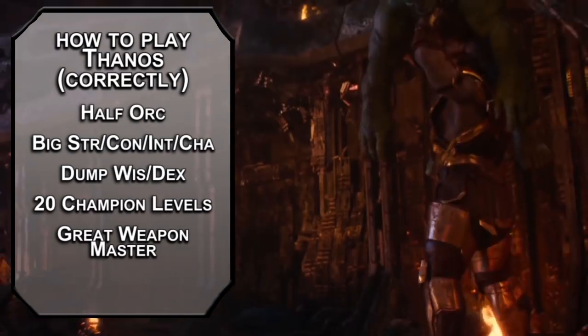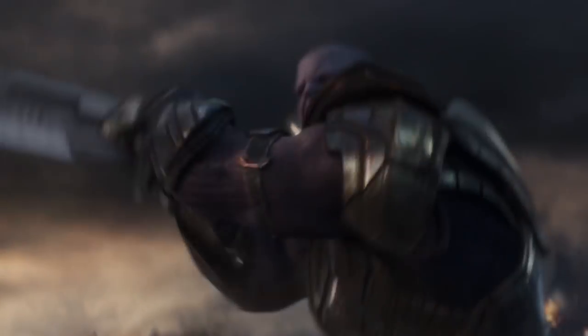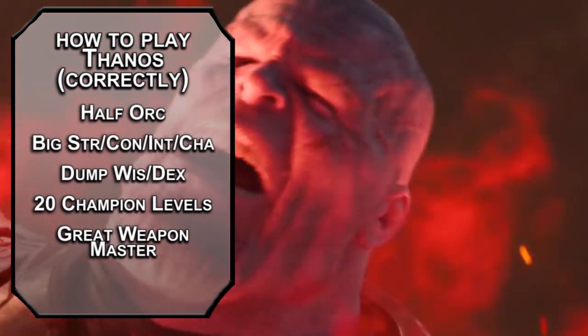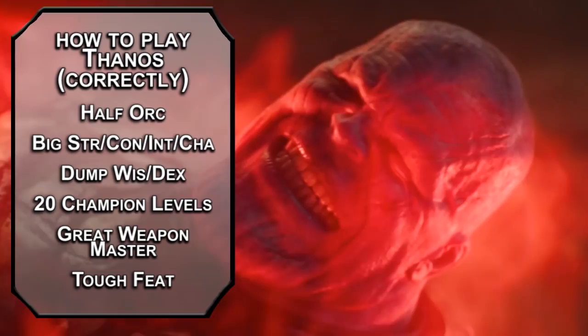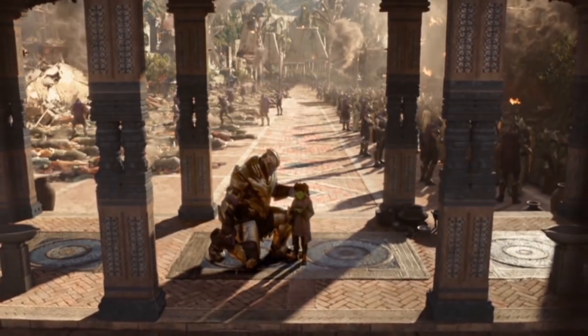Not to mention triple crit chance thanks to superior critical, a bonus action attack when you get a critical, and meteor crits as a half-orc for extra, extra, extra damage! Because fighters also get a snap's worth of ability score improvements, you'll have over 250 HP once you take the tough feat and recover HP whenever you drop below half health, so you won't die and hover around 50% of your HP. Perfectly balanced, as all things should be. And now you know how to play Thanos, you're welcome.